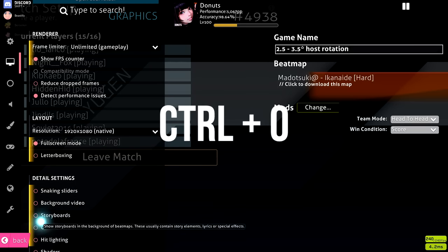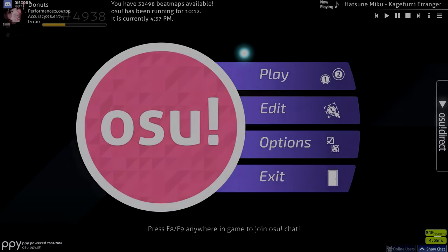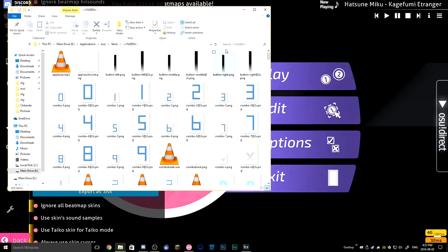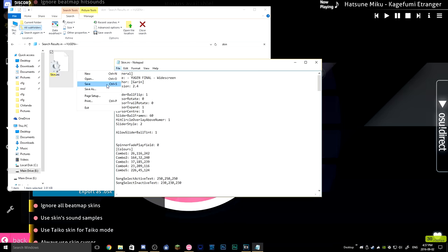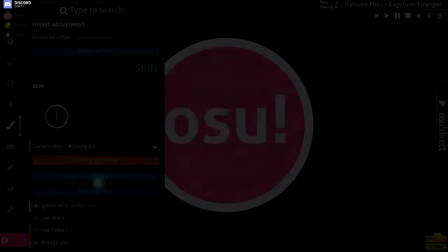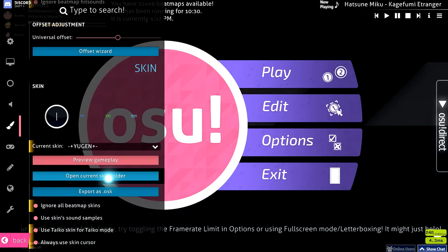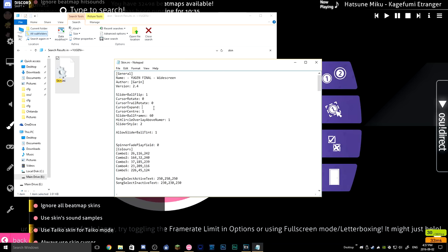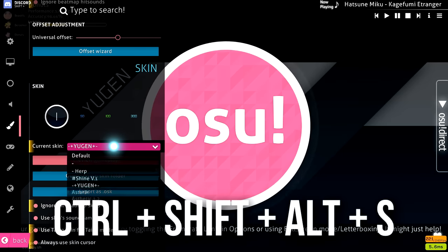Number two is refreshing skins without having to restart the game completely. A lot of people restart their game when they make a change to their skin, such as turning off cursor expand or removing follow points. You actually don't have to close and reopen the game — just select another skin and reselect your skin, or press Ctrl+Shift+Alt+S to refresh it.